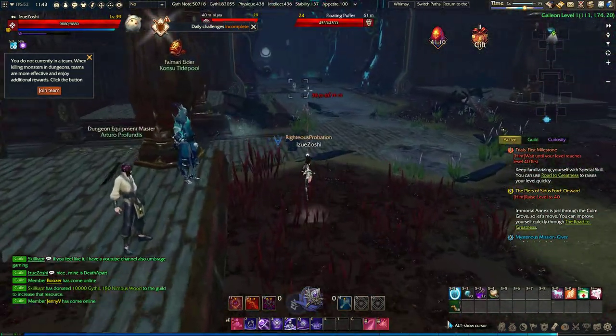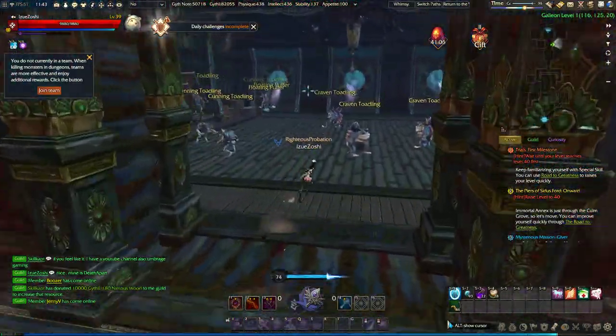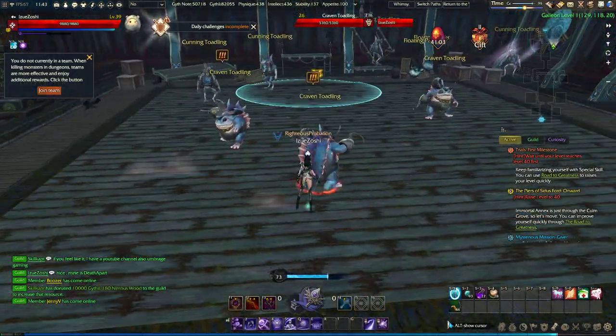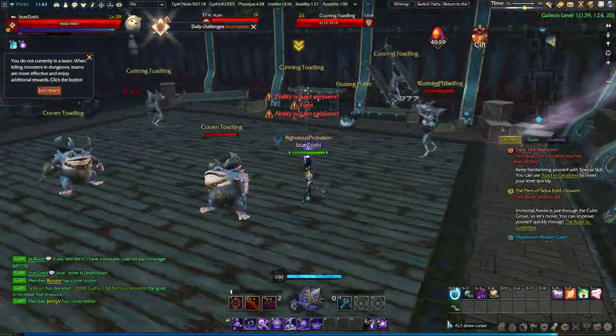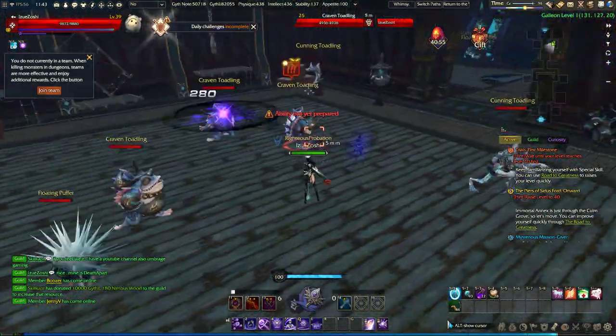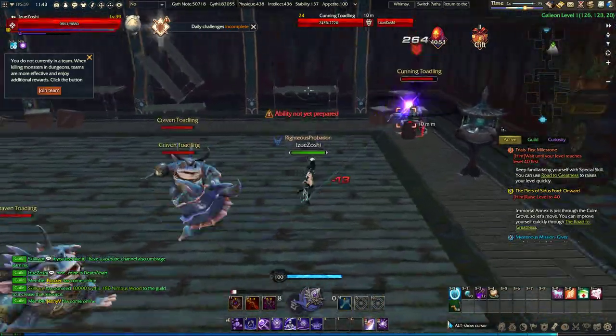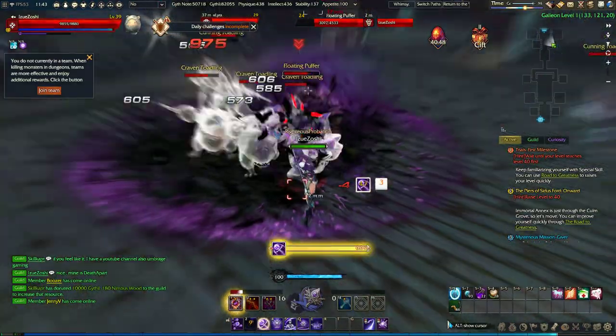What I usually do — I always farm on the first level, because there are two levels of this dungeon. You just go into one of these rooms and gather a bunch of mobs. They have a short aggro distance so I don't pull more than one room.